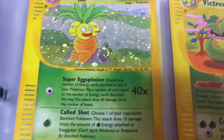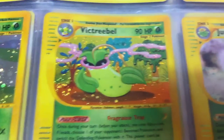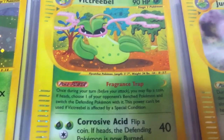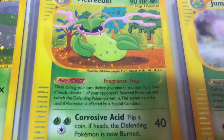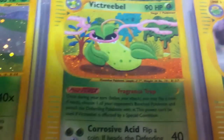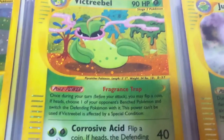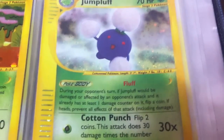Next up is a Victreebel with power Fragrance Trap — once during your turn you may flip a coin, if heads choose one of your opponent's benched Pokemon and switch the defending Pokemon with it. Kind of like a Catcher but on a flip. And a Jumpluff whose ability is Fluff: during your opponent's turn if Jumpluff would be damaged by an attack and already has at least one damage counter on it, flip a coin.